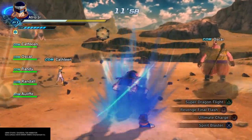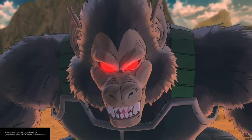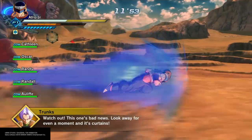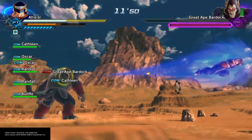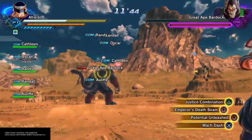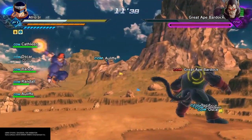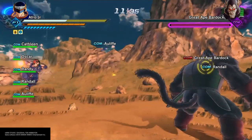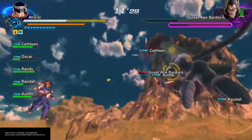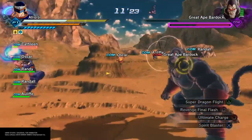Right from the start we want to use Ultimate Charge. If you don't have that, use Max Charge or whatever you do have, but you want to charge up right from the beginning. If you have Ultimate Charge you're going to have 5 bars before they even come out. He's got a lock on me so I'm going to have to run around him, but as soon as he's unlocked we're going to stop and go back to charging up. Then we're going to use our Awoken skill which is Potential Unleashed. Now we're fully powered up. These apes are a little bit stronger than normal — I tried throwing Ki Blasts out there but they weren't doing that much.